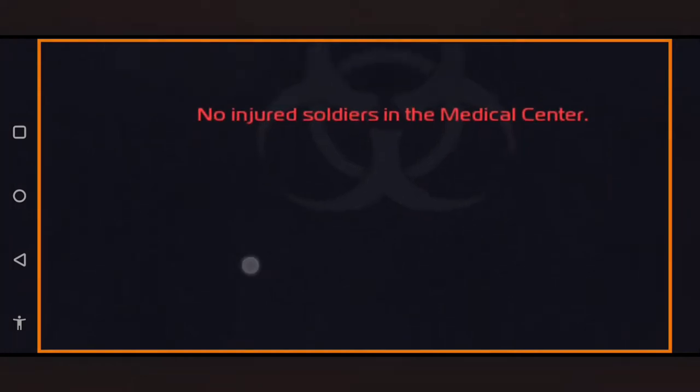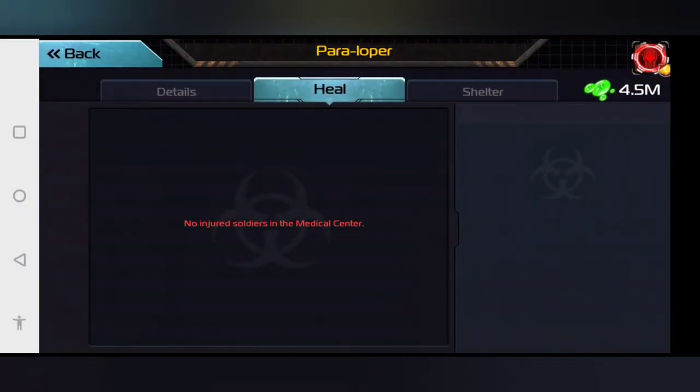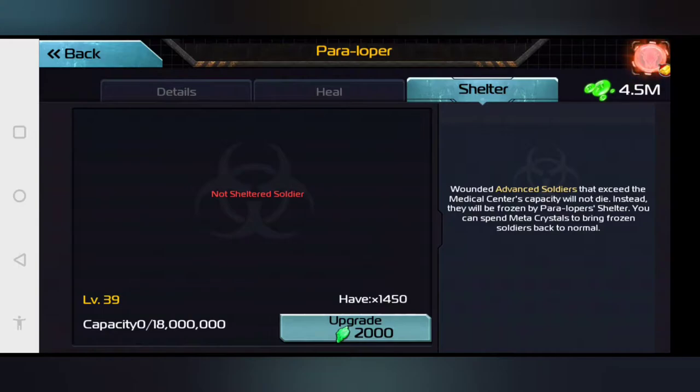This is an advanced medical center that will allow you to use a different energy to heal your soldiers if you don't have the right amount of resources. And then this is the shelter. The shelter is kind of problematic, because you have to use an unholy amount of crystals to heal your soldiers if they get trapped in here. You always want to keep watch over your soldiers, because unless you have millions of crystals, your soldiers will be stuck in there for a substantially long time. I once had about a hundred soldiers trapped in there — one of the worst mistakes I made in the game. Took me months to get them back.